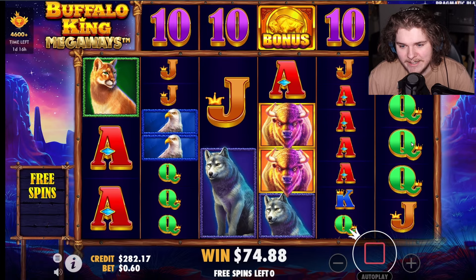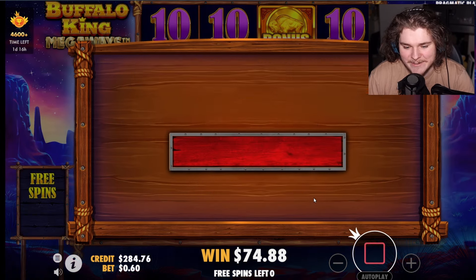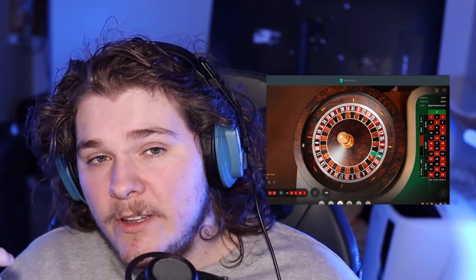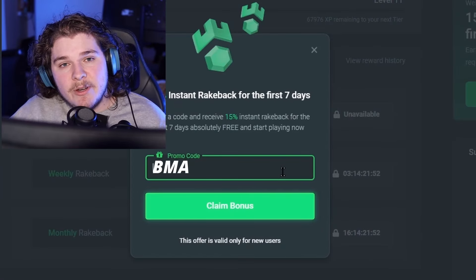Maybe we could achieve a little bit more profit. Retrig — okay, fine, dead spin, we'll take it. Made $15 but better than losing all of it. The site we're playing on tonight is Gambdom, which has everything you want from an online casino — from sports betting to slots to live table games with blackjack, roulette, you name it. Go to the rewards tab, click on claim bonus, and use code BMA to unlock 15% rakeback for the first week.